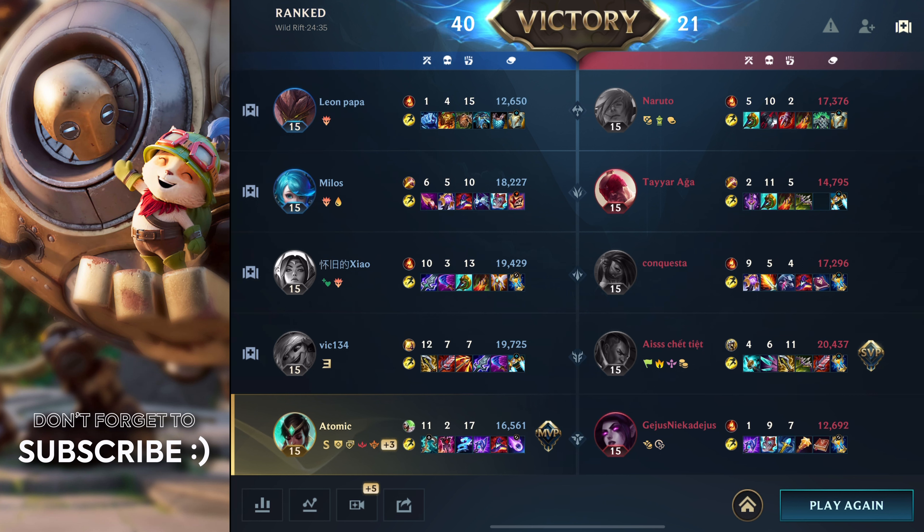Seth was asking how big the range of my meteor enchant was, because I killed him like three times. I told him it's the same range as the redeeming enchant, I think. Here we're just waiting for Elder Dragon. As Karma, you just want to poke. I bound Seth, used my ultimate, already used the meteor enchant, got an assist, and could use it again. Watch this damage on Morgana — she just lost a quarter of her health.